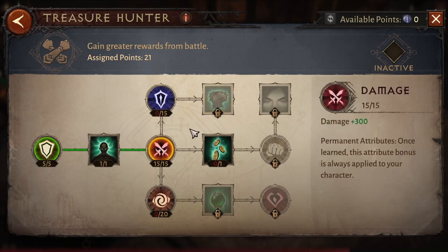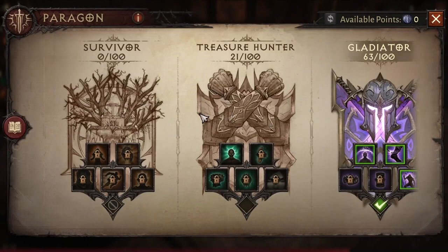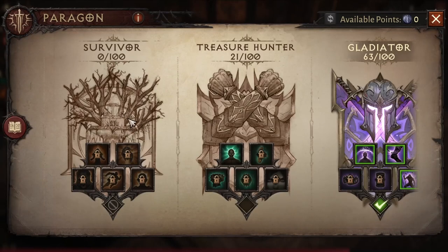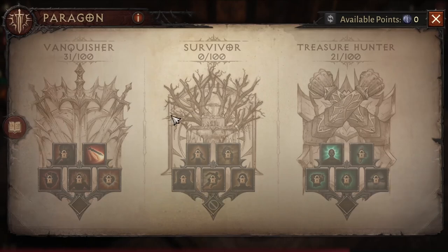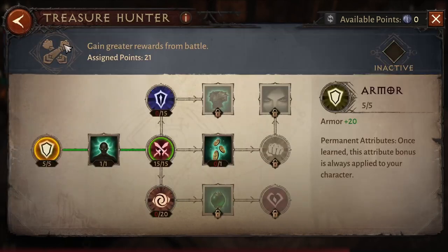Damage lets you finish quests more quickly and kill monsters faster in PVE, and of course in PVP damage is very important as well.